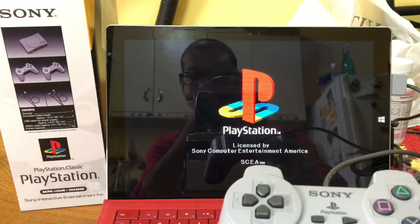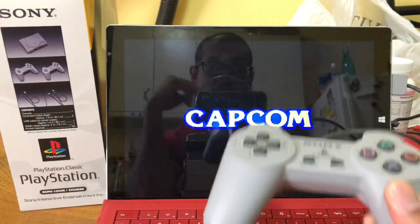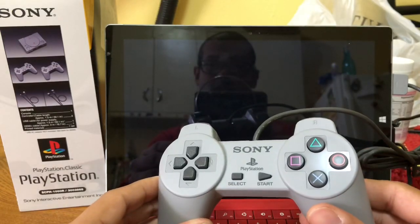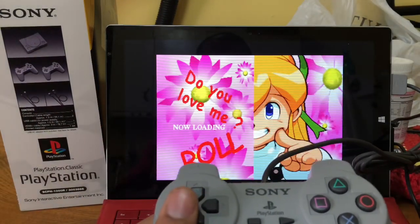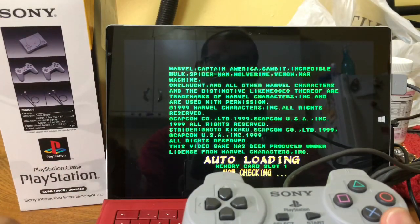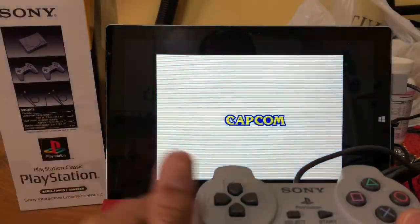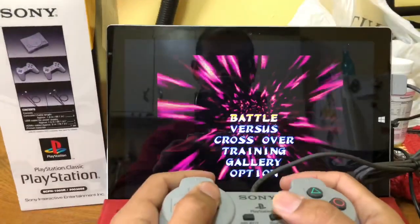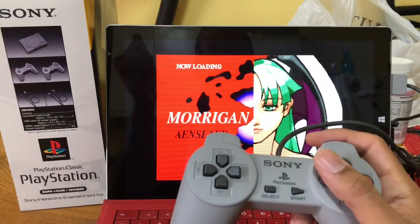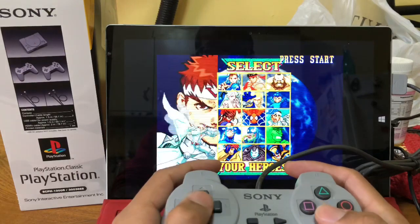That's my reflection in the background — I'm recording this with an iPhone X. The reason I wanted to do this video is to show you how fun it is to simply use the USB controller that comes with the PlayStation Classic and use it on your computer while you're waiting for the system to be hacked. I'm picking games that don't use the analog sticks. One game that definitely should have been on there — I'm guessing they couldn't get the rights for the Marvel characters — is Marvel vs. Capcom. Very fun game to play.